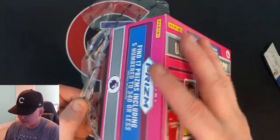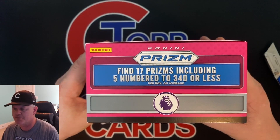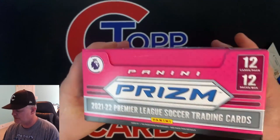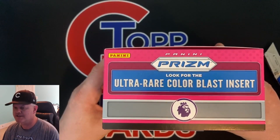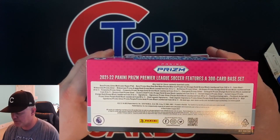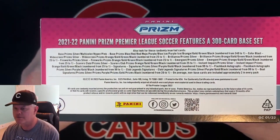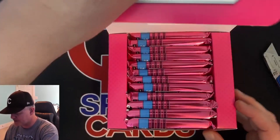Soccer is doing really hot right now. I honestly don't know a bunch about this product, but look at the box here. Find 17 Prisms including five numbered to 340 or less per box on average. 12 cards in a pack, 12 packs in a box. Look for Ultra Rare Color Blast — that's the big insert you're looking for. I've seen those before but never pulled one. The 21-22 Premier League Soccer features a 300-card base set. Some random inserts. Let's just get into it and get this box open.